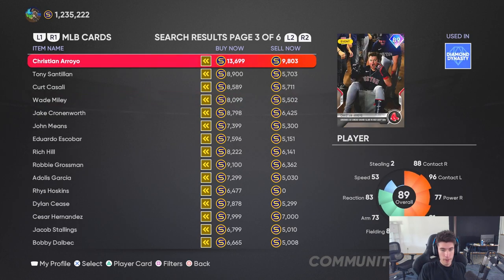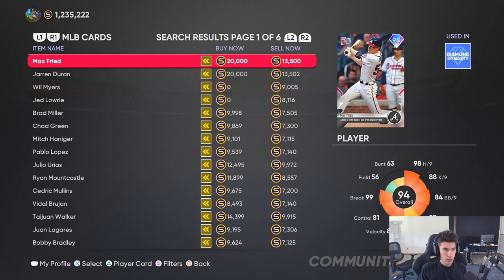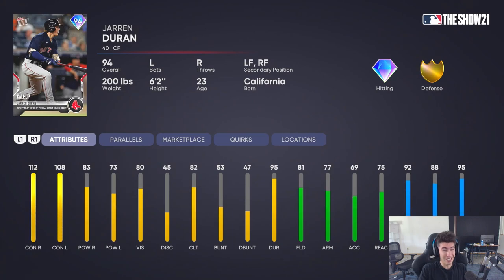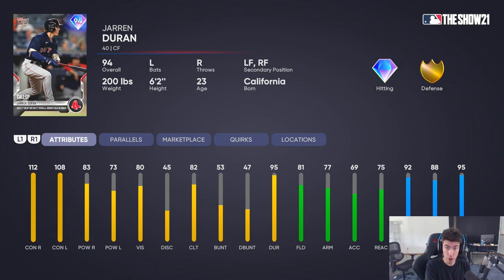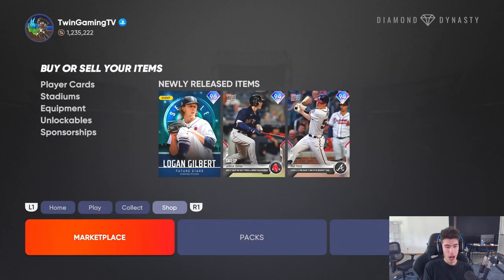Jarren Duran is right here — 112 and 108 for the contact, 83 and 73 for the power, 92 speed in the outfield, 81 fielding with 75 reaction. His arm isn't too great — accuracy is low, strength is okay at 77. But for a free card for a guy who just got called up and got his first MLB hit, it's pretty cool having this version of the card. It's not a Future Stars or anything, but it's cool to have this version already. That covers Tops Now — the new cards and moments.